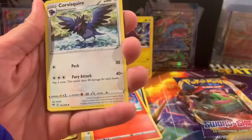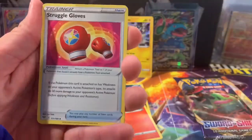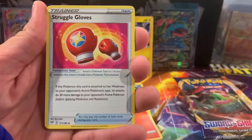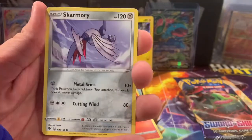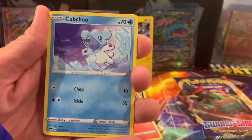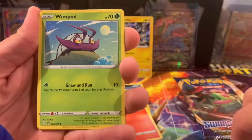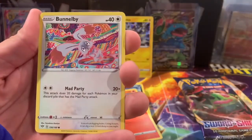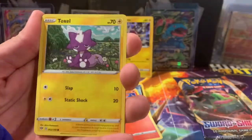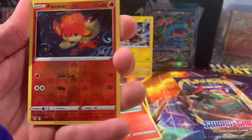Dark energy — geez, guys. We got Corviknight, Lunatone looking at the moon so sad, Struggle Gloves — I don't know why they're not even struggling, they're just gloves — Skarmory, Cubchew dripping them boogers, Wimpod, Bundlebee, Toxel, Pansear. Can we get some fire?